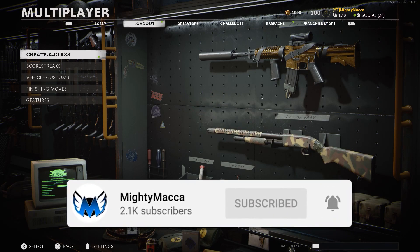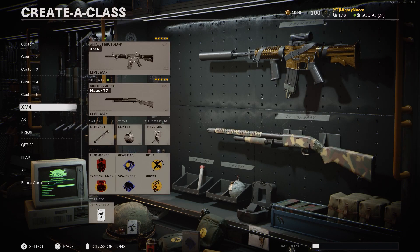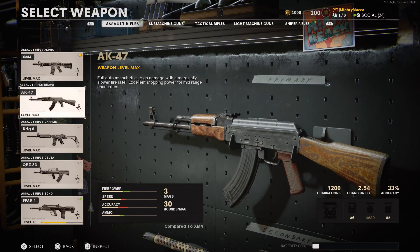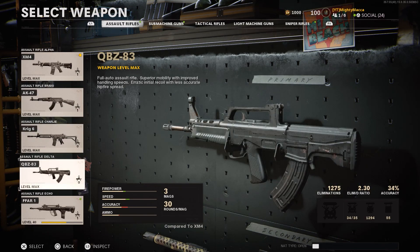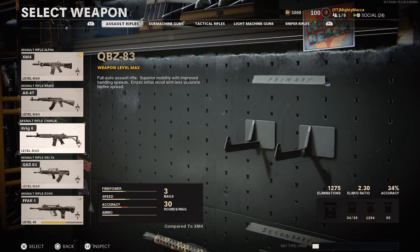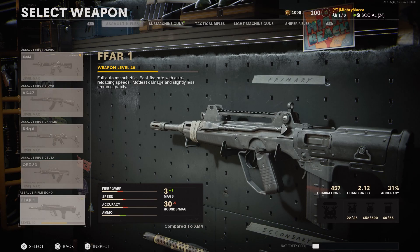this video is all about Black Ops Cold War Assault Rifle weapons in Warzone. Basically the best class setups that you will need for these weapons in Warzone when it is released in Season 1. So we have 5 AR classes: the XM4, the AK-47, the Krig 6, the QBZ, and the FFAR. I literally have 4 of them at max level and I am still working on the FFAR, which we are going to talk about last.